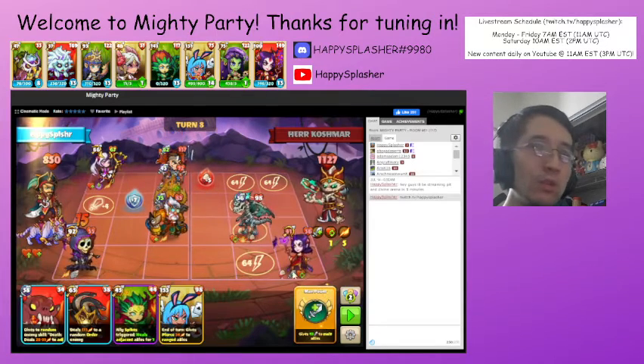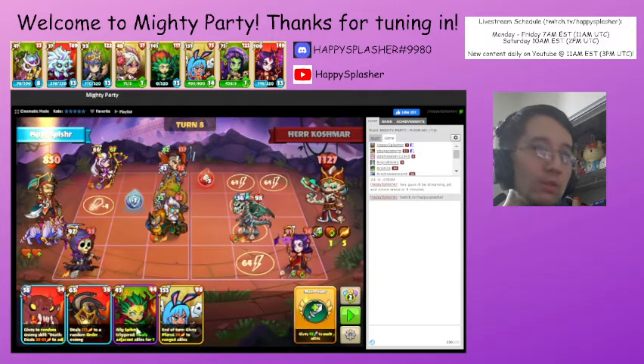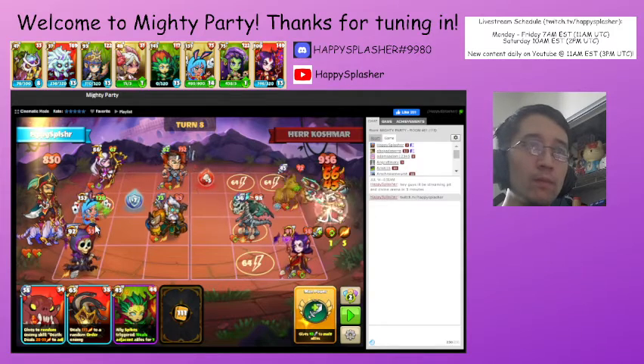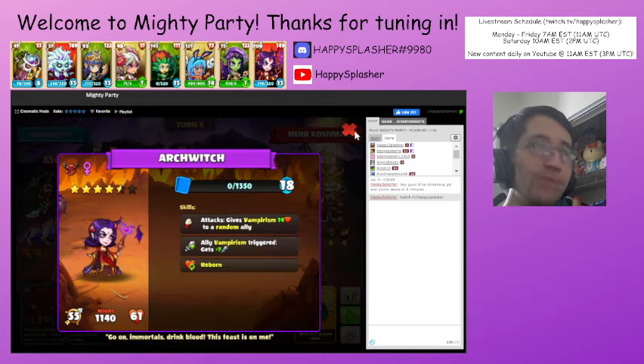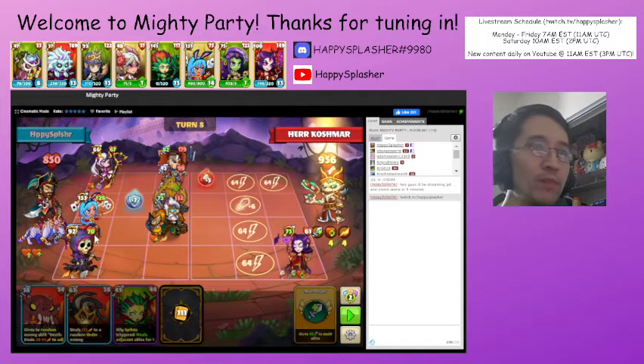Once again the units are going to get reborn. We're going to have to summon another ranged unit to get rid of this. This one is probably more important because it will give reborn to another one of their units. So we're going to summon our ranged unit over here. And then once again, another reborn. This is why it's important to destroy their units as quickly as possible. We have a lot of coverage over here and we still have our attack boost and our ranged units.